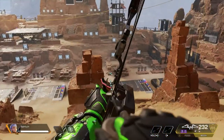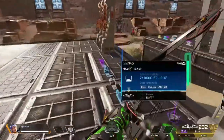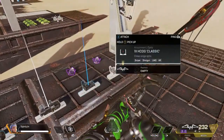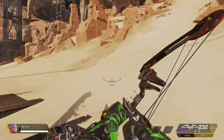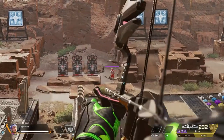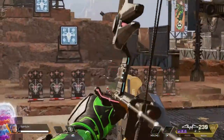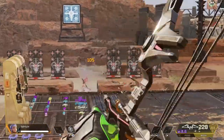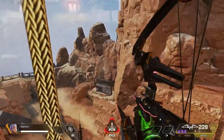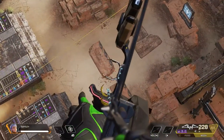No matter what, you'll still deal that damage. The bow also has two perks on it, and you can put a scope on it. This scope is the best one for the bow because it can hit hard at far distances. You can see enemies from far away and technically snipe at their heads. As I said, it does not have bullet drop — it will hit straight no matter how far you are.